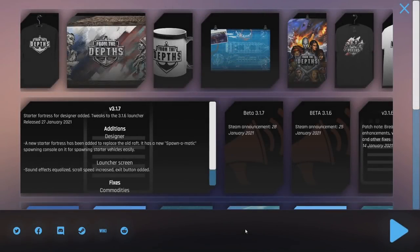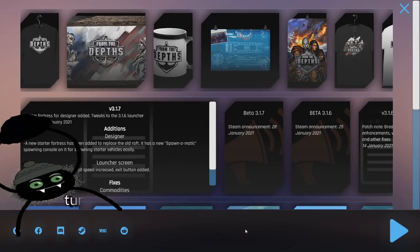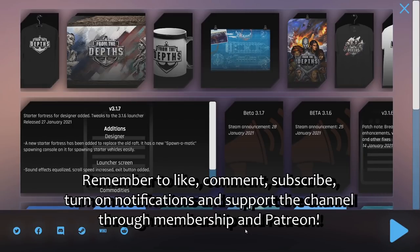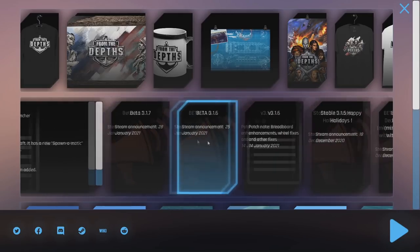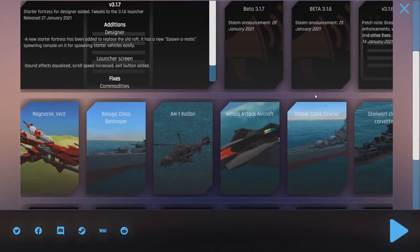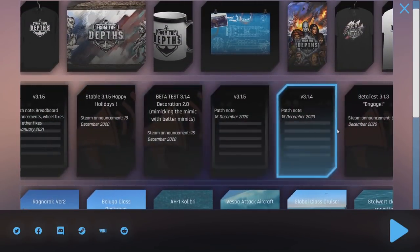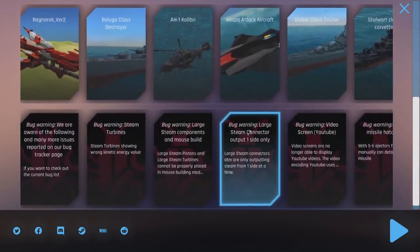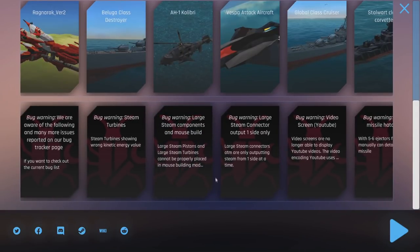Hello ladies and gentlemen, I am BorderWise and welcome to the From the Depths Launcher — more specifically, the launcher added back in Beta Test 3.1.6 and still present in 3.1.7. It contains all the From the Depths related links you could possibly want, including social media, the merch store, updates, workshop stuff, and bug warnings. So that's very nice.